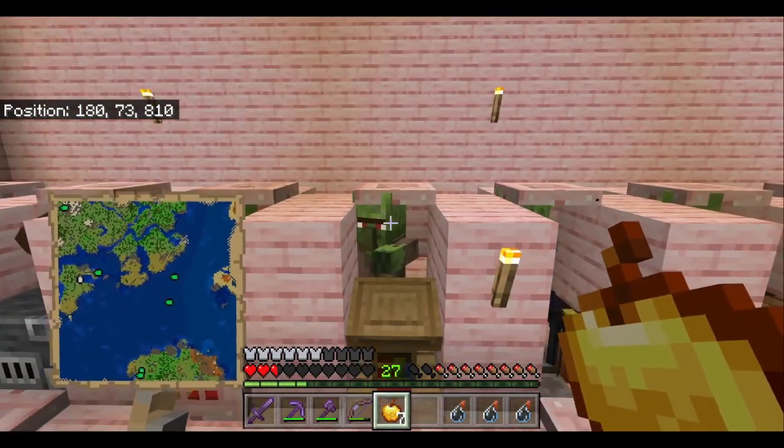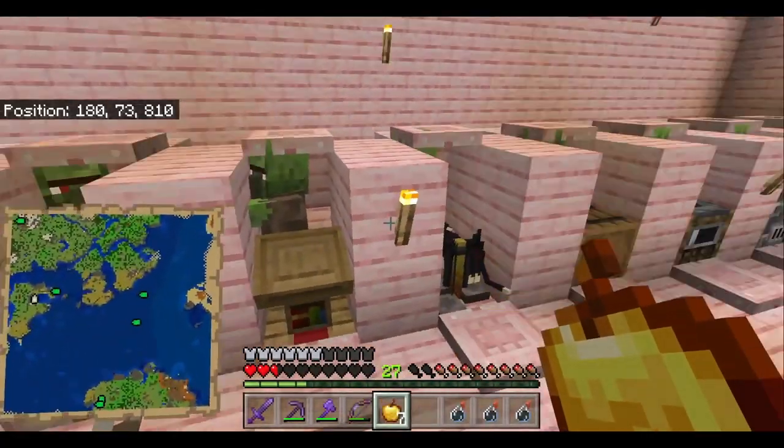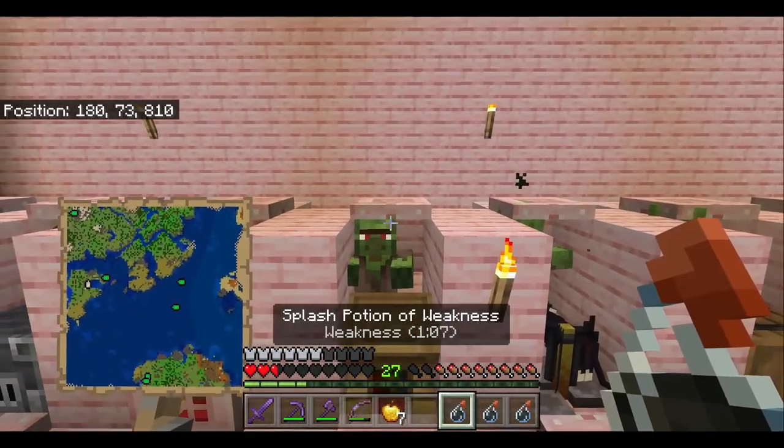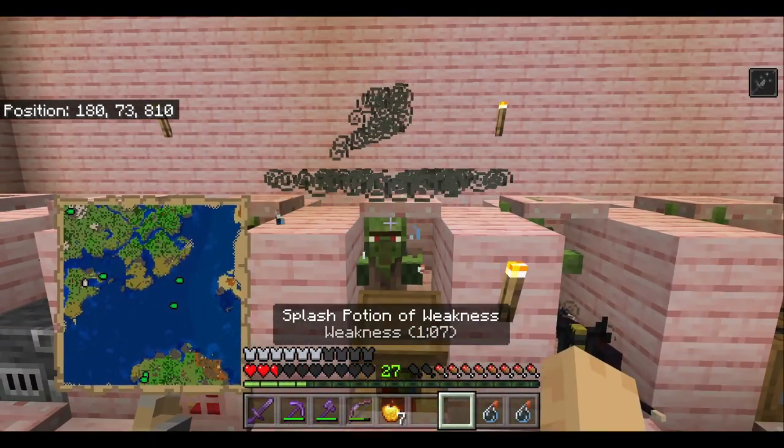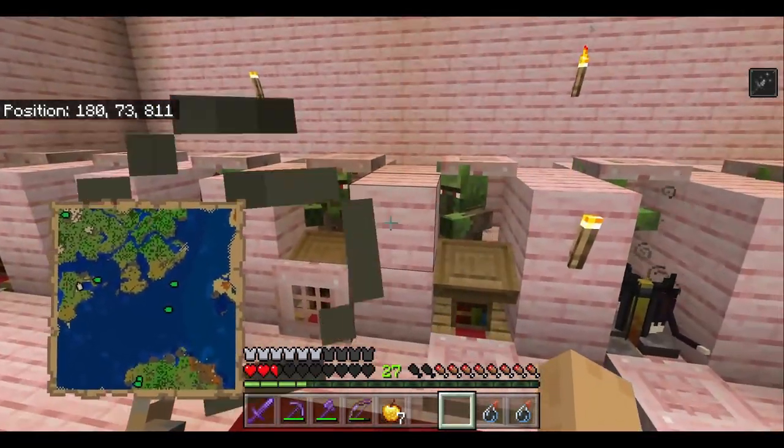I find that one splash potion is enough to cover about five spaces. So I'm going to throw it in the middle here, and that should get one, two, three — and also myself and the cat. Perfect.